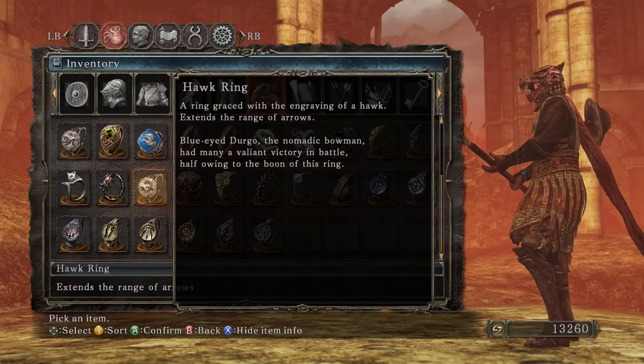A ring graced with the engraving of a hawk extends the range of arrows. Blue-eyed Durgo, a nomadic bowman, had many a valiant victory in battle, half owing to the boon of this ring.